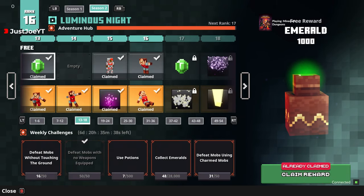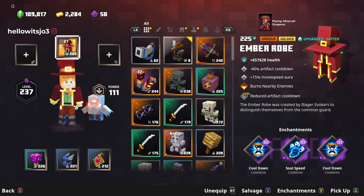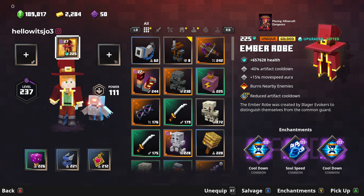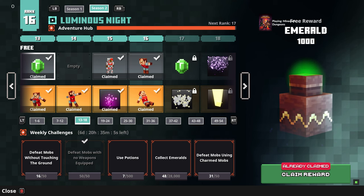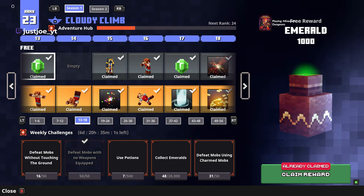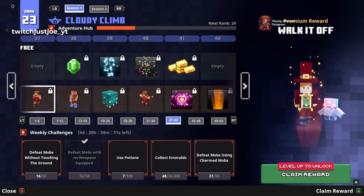Back at the Adventure Hub: defeat mobs using Charmed Mobs is at 31, so that was working. Use seven potions done. I've defeated 16 mobs without touching the ground — that explains my armor. The major grind ones are collecting emeralds and using potions. Almost rank 17! It's kind of trolling me showing how far I got in season one — rank 23 — and all the stuff I missed out on.